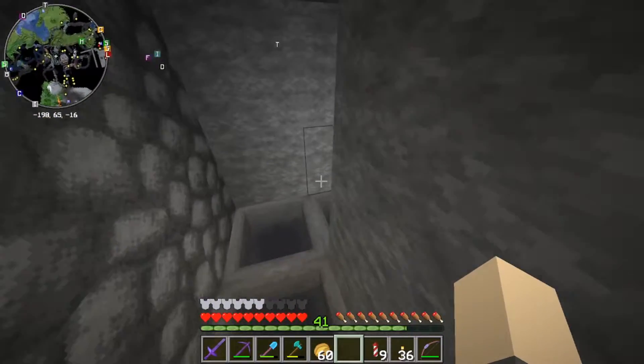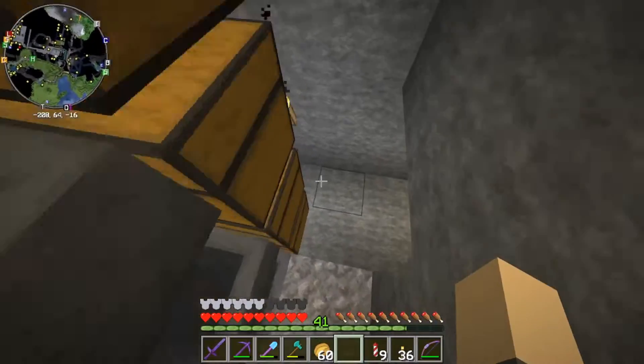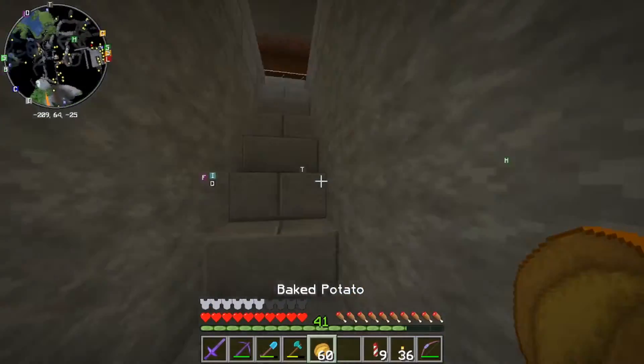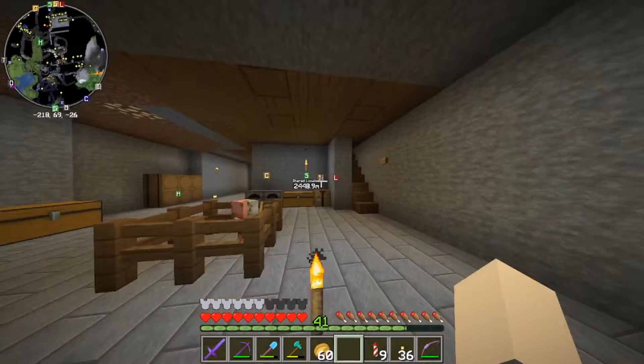This is where the real magic happens - it's three layers so we get quite a bit of sugarcane. However, we do have a mega sugarcane farm on the server. We'll go into that next episode because I actually have a plan for today.